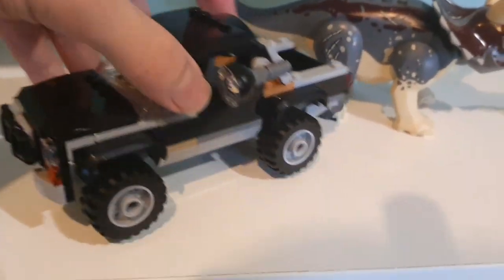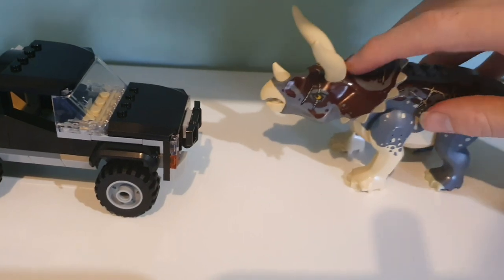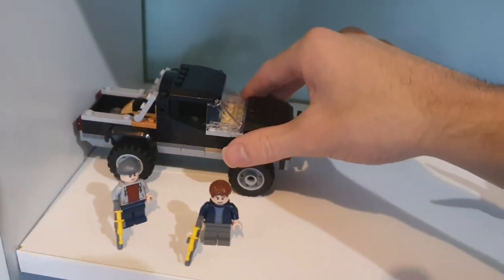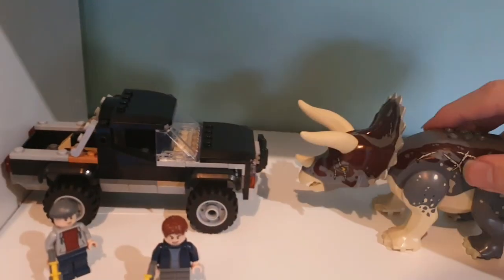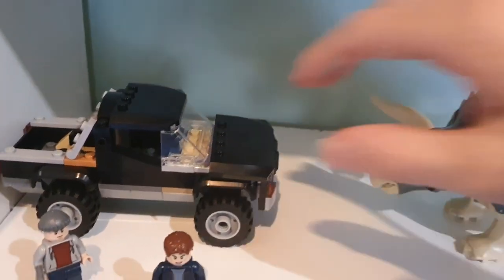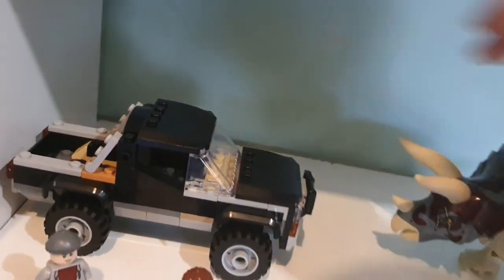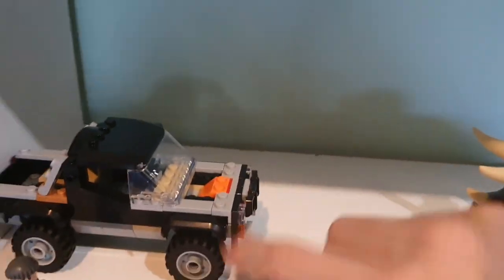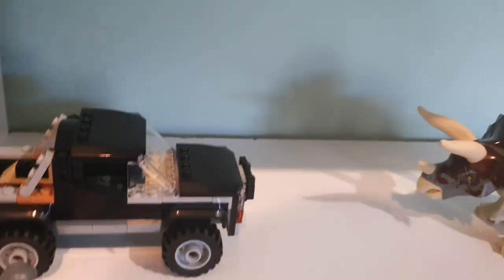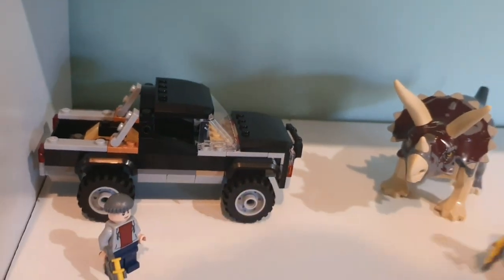We also have this truck, and it actually has a cool feature I didn't expect it to have. If we get the Nasutoceratops — the Triceratops thing — and push it up here, you can actually collide them and the front will come off. It's kind of better with more force going into it. That's a really cool feature and I didn't expect it. At this point I mostly just search up what's in the LEGO set, so I was really surprised to see that — I must not have watched the review properly.